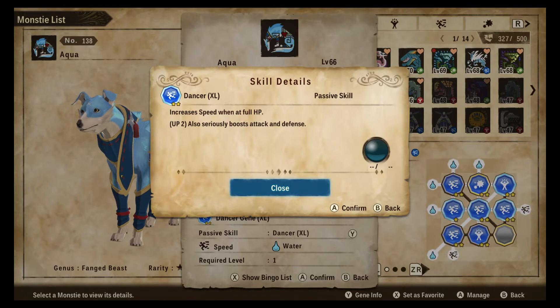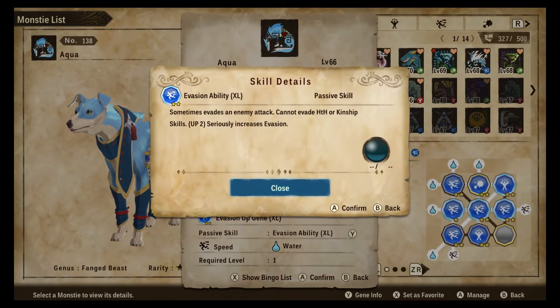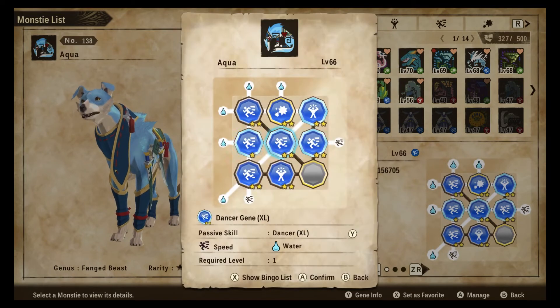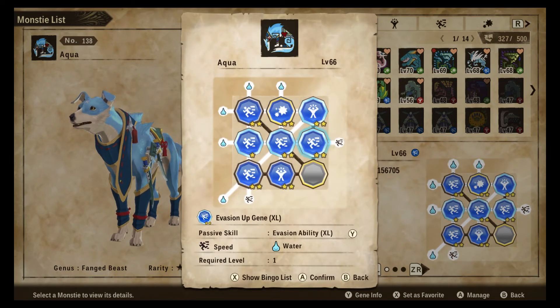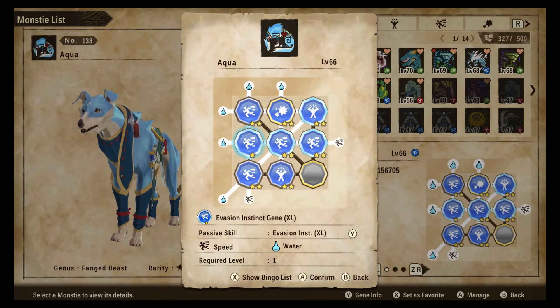Evasion Ability extra large is another standard water gene you're going to see on any water monstie — this outright gives you evasion whether or not you're under half health. And this does stack with Evasion Instinct, so once you get under half health you are very evasive, which is again very good for the palamute.